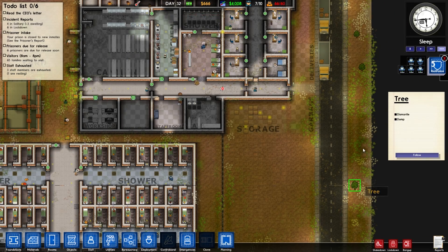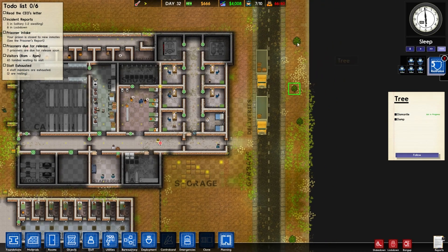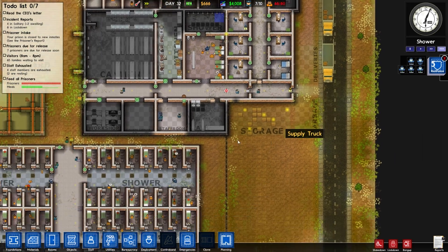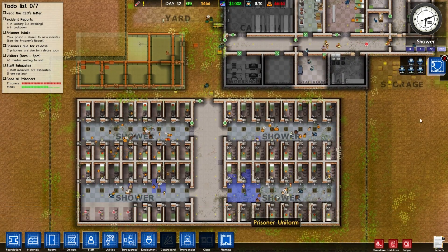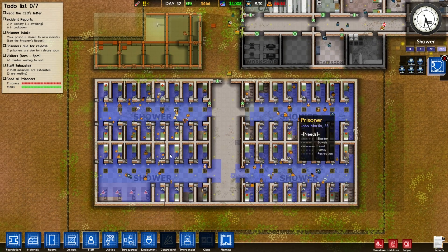What we can also do, since the latest update, is we can dismantle some trees. Set a couple of trees to be dismantled and see what happens. And it's time for showers, so let's sort out our riot police.